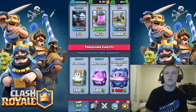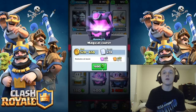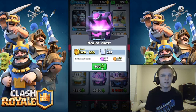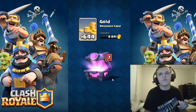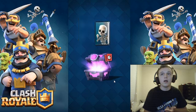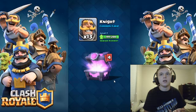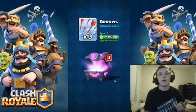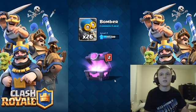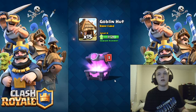We have enough for a magical chest so we're going to open up a magical chest. That's going to contain 2 epics, only 15 rares, only 78 cards, and only a little bit of gold — not much. We got 44 gold, Skeletons times 4, Ice Spirit times 4, Knight times 13, Arrows times 13 — that's not good at all. Bomber times 26 — this is kind of the lamest chest opening ever.